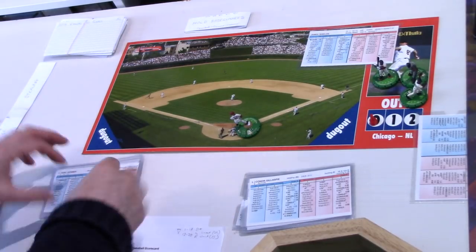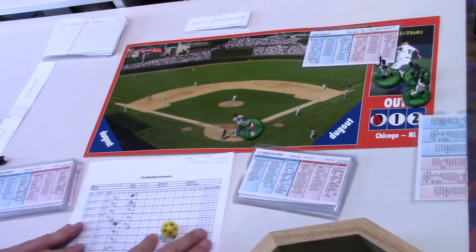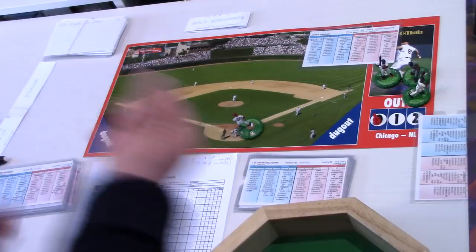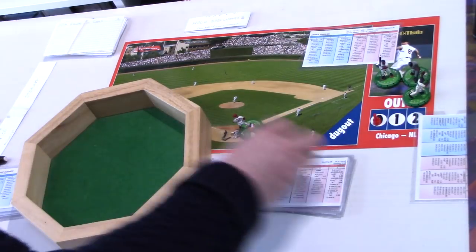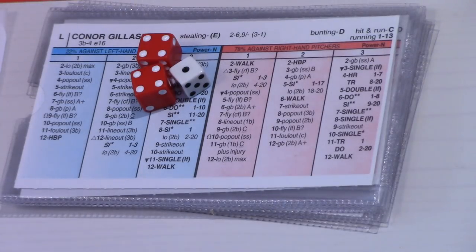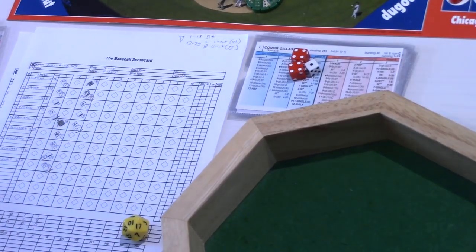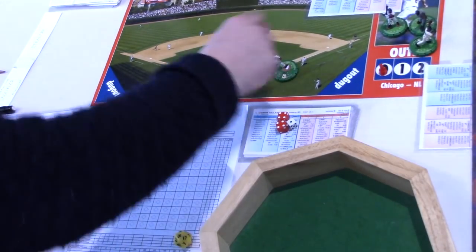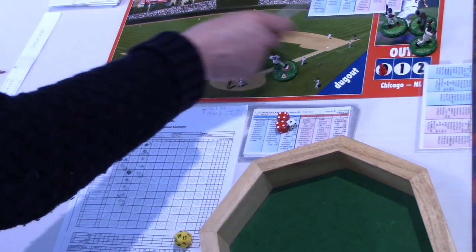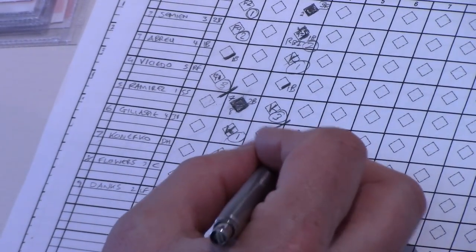Let's crack straight into things. Remember we're playing the advanced game with a layer of super advanced on top. Gillespie's up to bat, left-handed. We just roll our three dice as normal. That's a 1-8, which is a line out to the first baseman. So a bit of a change in the way we record the games — the first baseman is position 3 — so you can just write a number 3 in here to signify a line out to the first baseman. That's our first out.